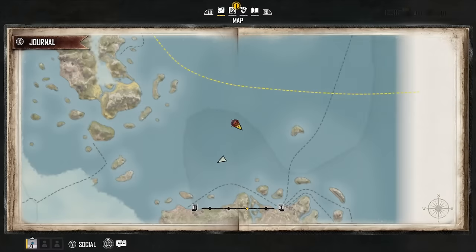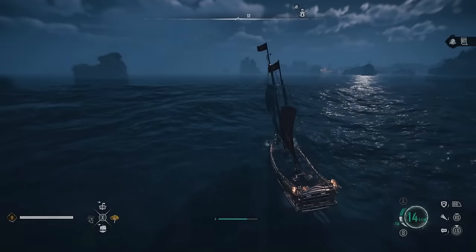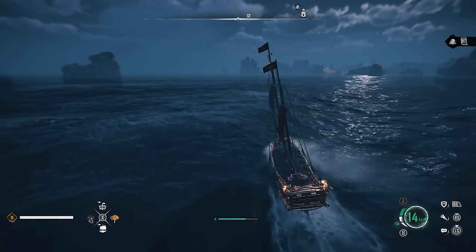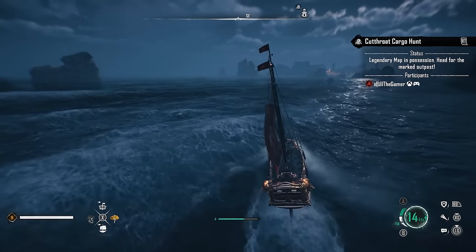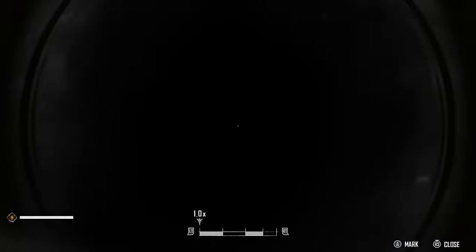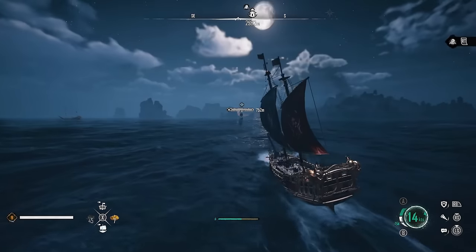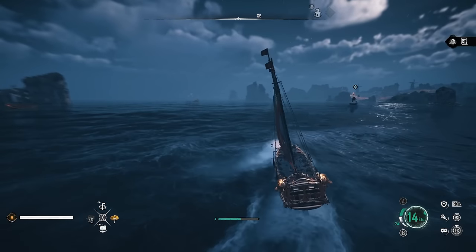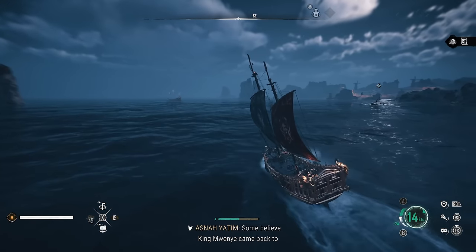Once you've got the treasure map, you'll have an outpost pinpointed on your compass and all you have to do is make it over to that outpost. You are not allowed in any safe areas — if you go past Saint Anne, for example, the moment you enter that safe zone you'll drop the treasure map, so stick away from those areas.